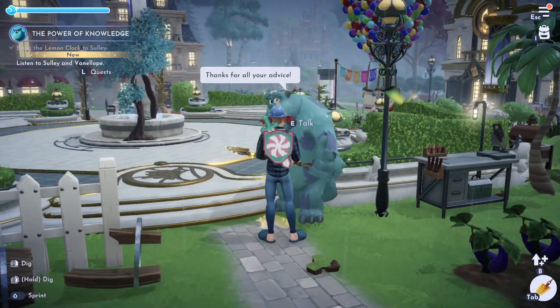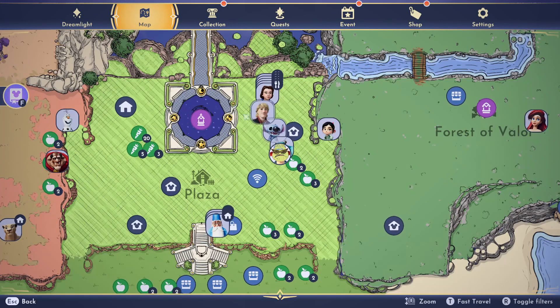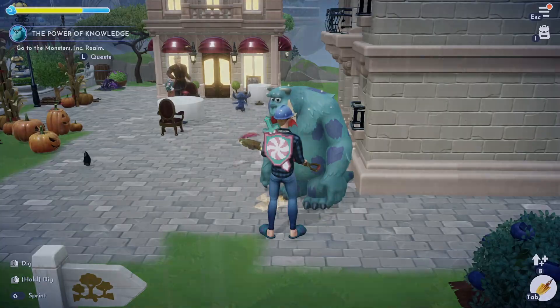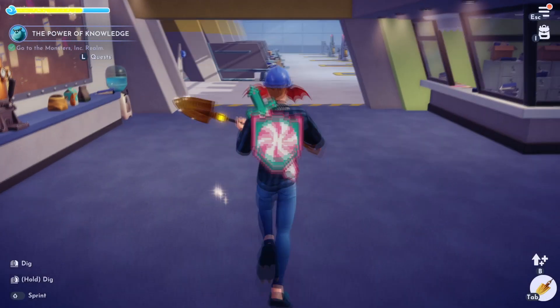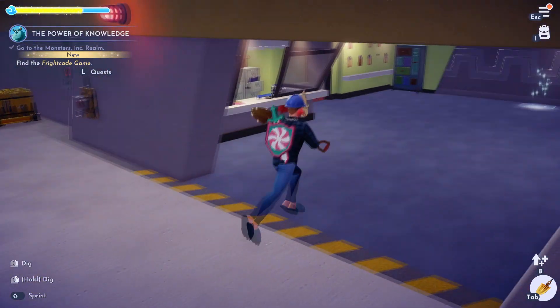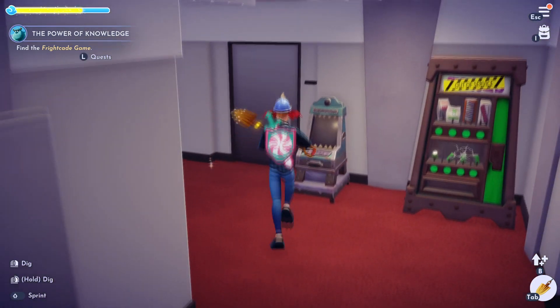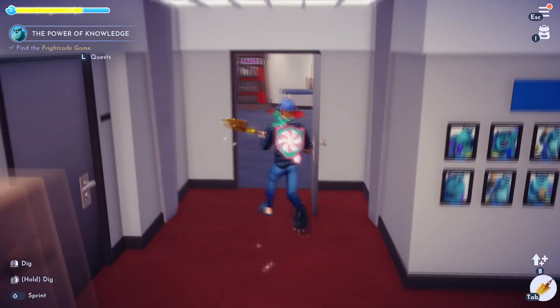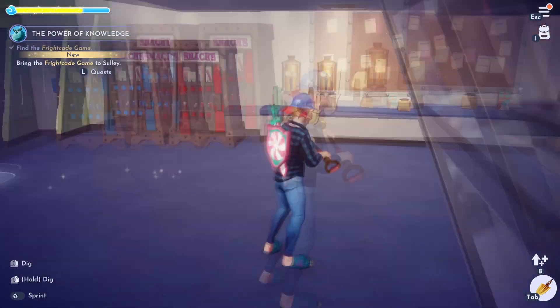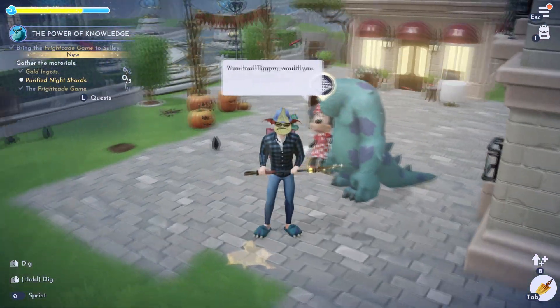Now we need to listen to Sully and Vanellope. After they're done talking, they want you to go to the Monsters Inc realm. Let's head over there. We need to find the Fright Cade game, which I believe is right here — there we go, pick it up. Now we just need to bring that to Sully.